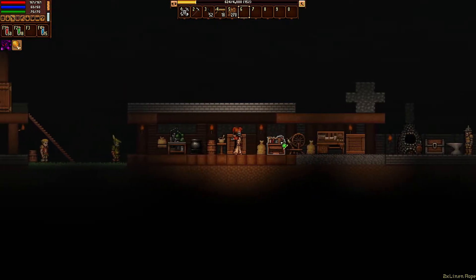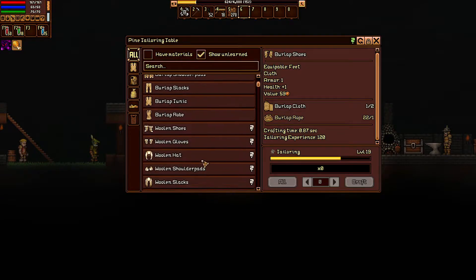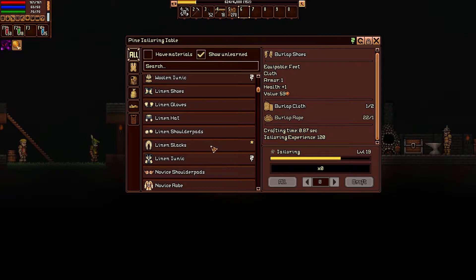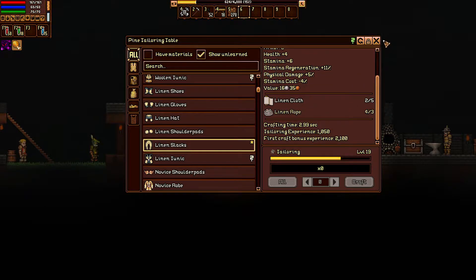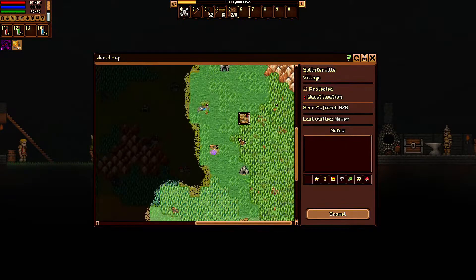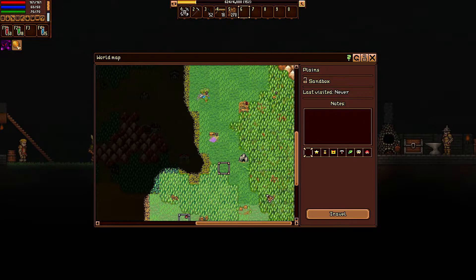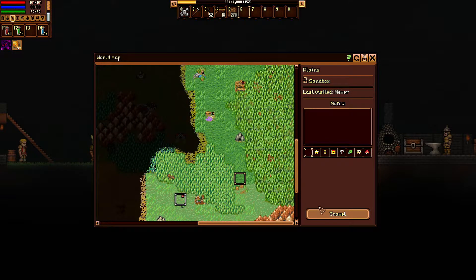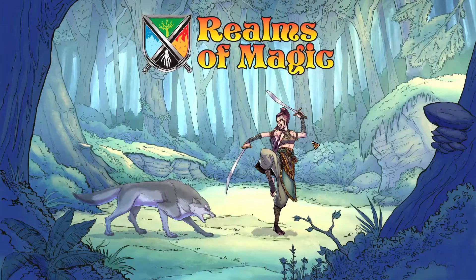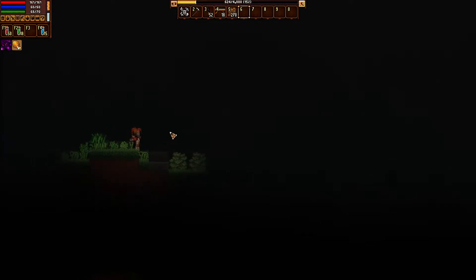We're going to do a quick jute run into the new region — we're not going to stay long. We can defend ourselves well enough, but we need a lot more jute. We'll just sneak into the region to get jute only. Let's map up and head out — we're going to go to the very bottom of the region.